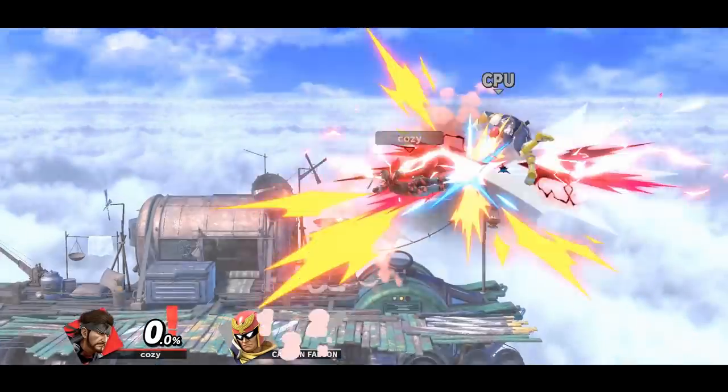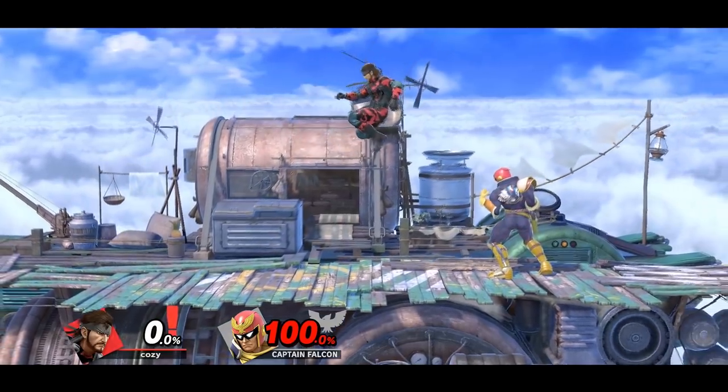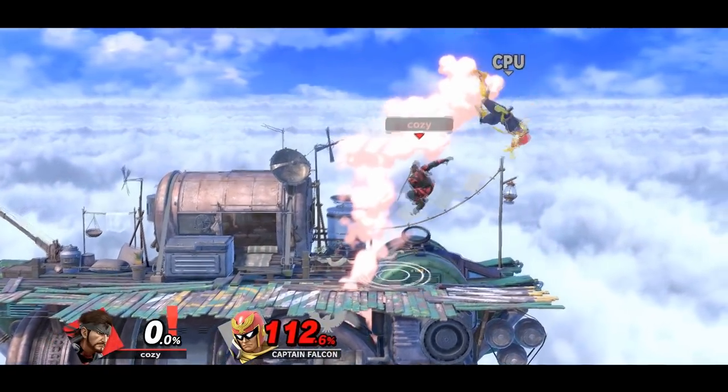With Snake, I couldn't find much other than landing with a late or weak hit of up air, which can true combo into a back air for a rather weird but effective kill confirm nonetheless.